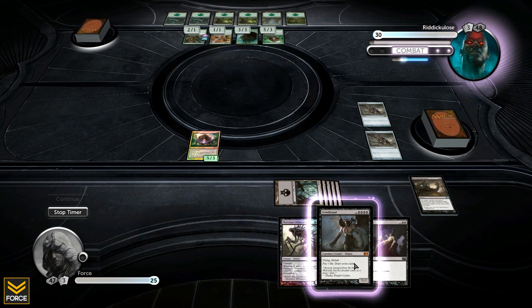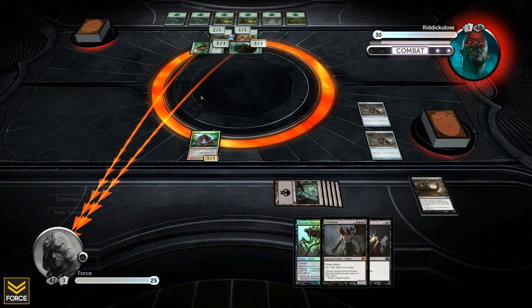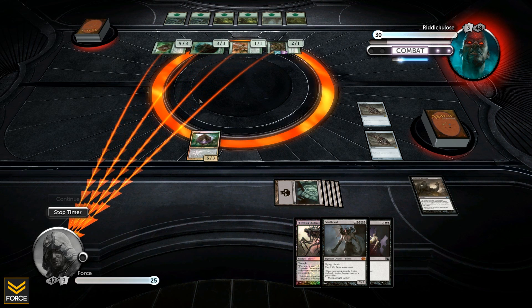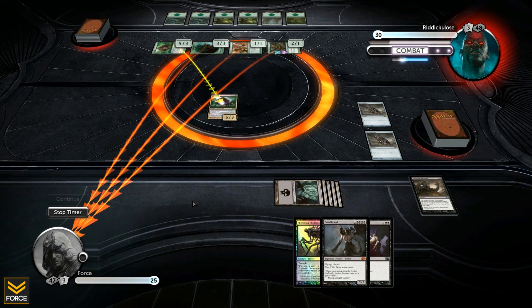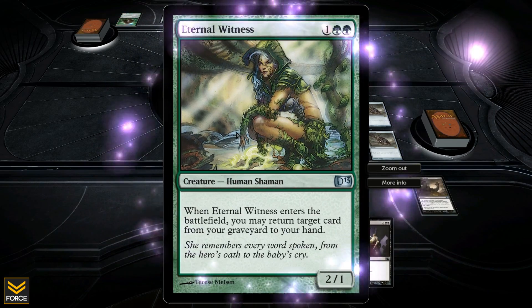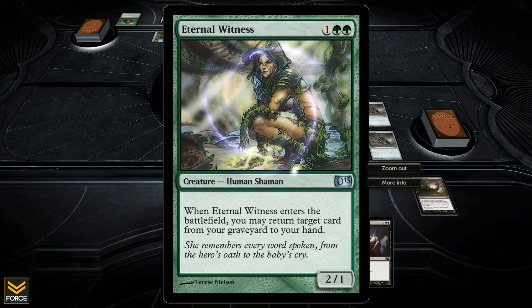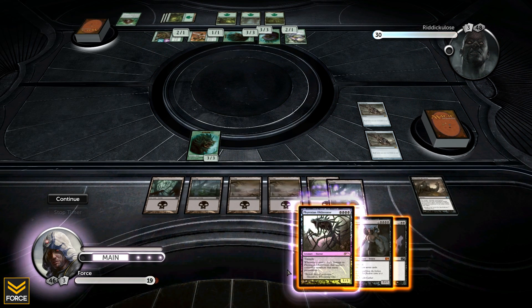That gives me some blocking capabilities. He can swing with everything now though, and at the very least he'll get five through. He swings with everything - it'd be stupid not to, smart boy. I block his five three with my five three to minimize damage. Six damage gets through. His Eternal Shaman comes into play and gets to return a card from his graveyard to his hand.